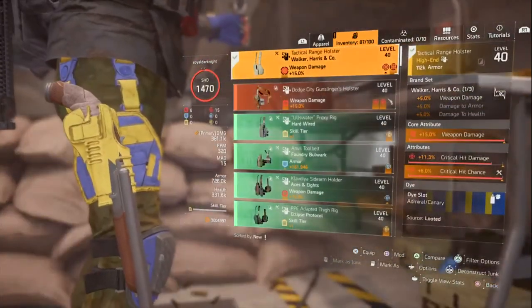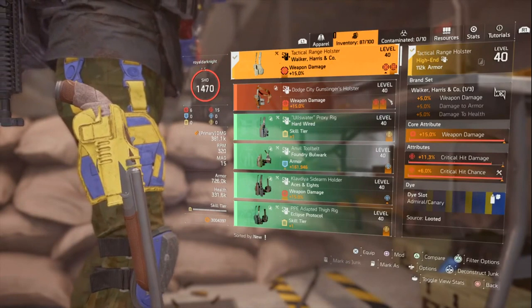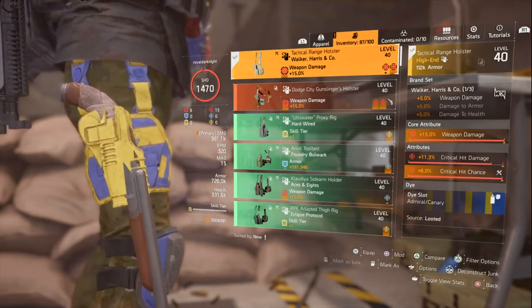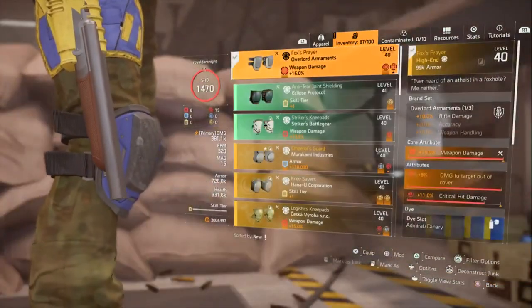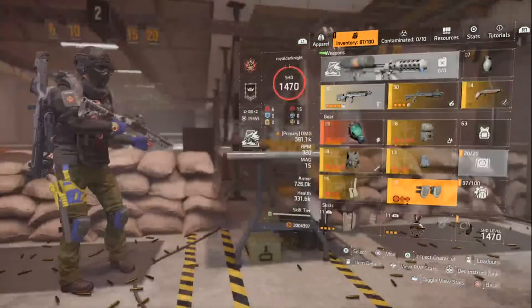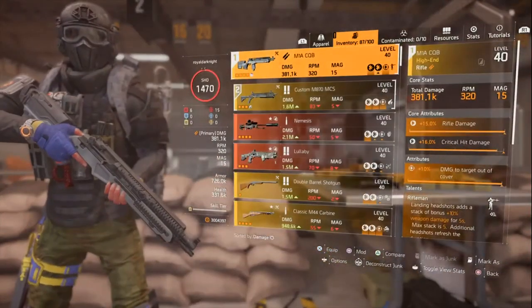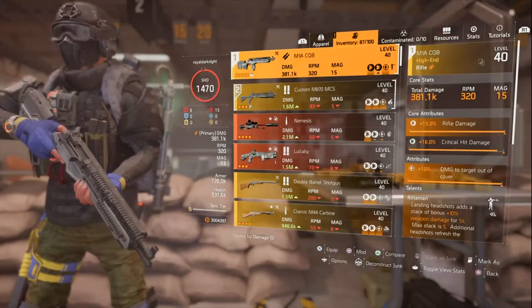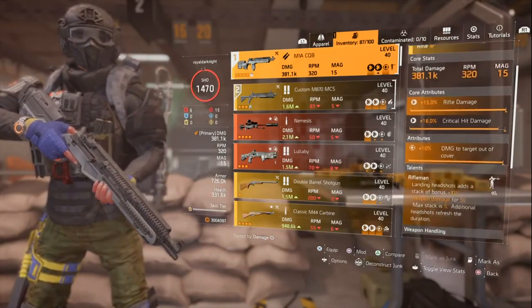We have the Providence gloves. I could have gone for Gruppo on my holster but as a personal choice I'm using Walker and Harris holster. The most common knee pads that you can ever see is the Fox Brace. So that's my other piece. This is the default, and I'm using a CQB M1A rather than a normal M1A for the fire rate because it also has accuracy to maintain my headshots.